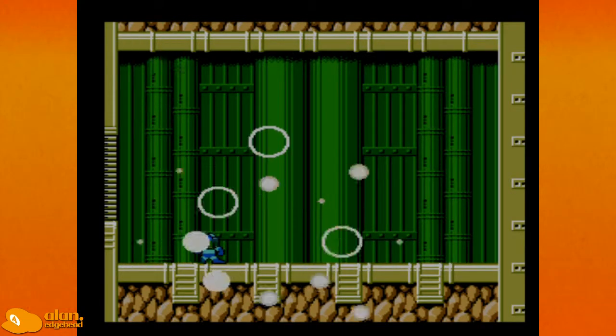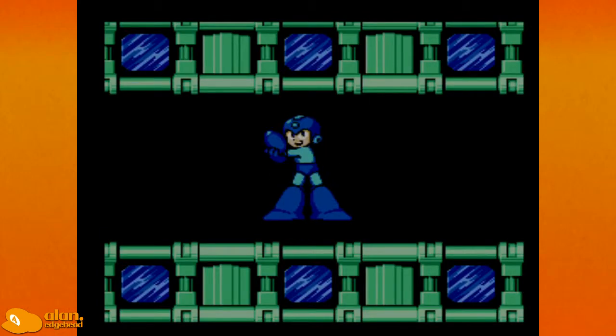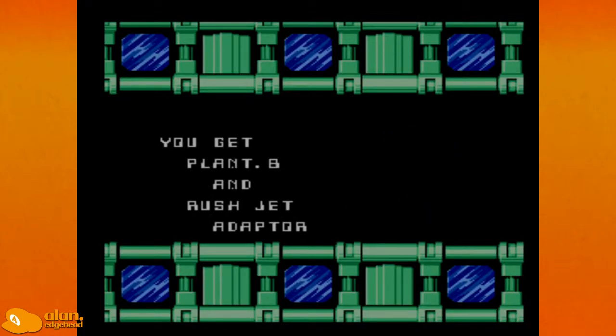I'm ahead of the game now, though. You can't beat me, Plant Man! This pattern's really easy, I got him. It only took dying three times — maybe twice, three times, I can't remember. We're beating him, we get the Plant Barrier and Rush Jet Adapter!